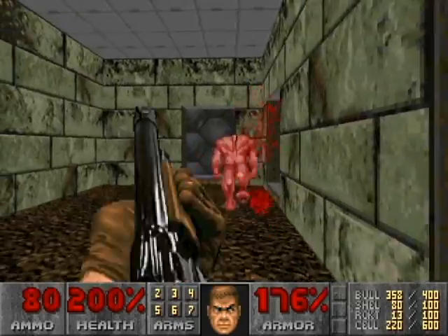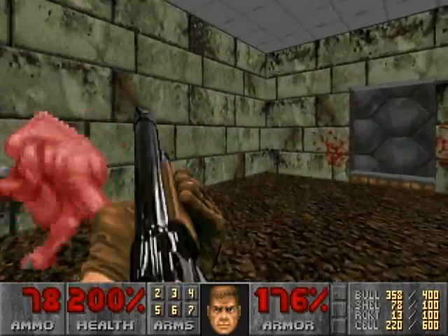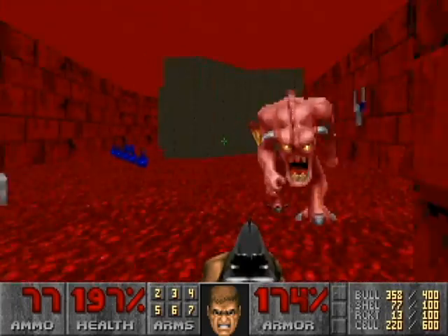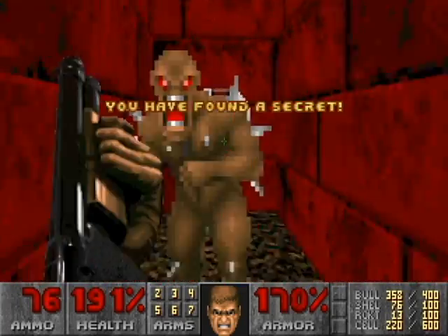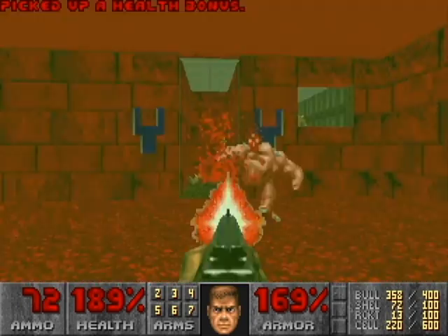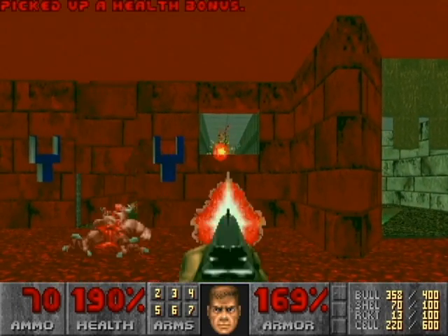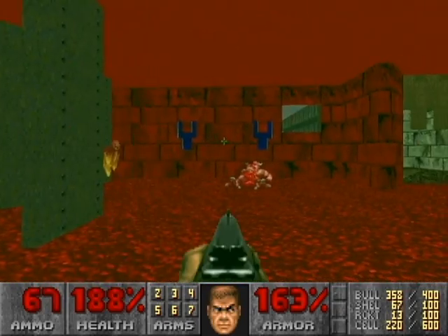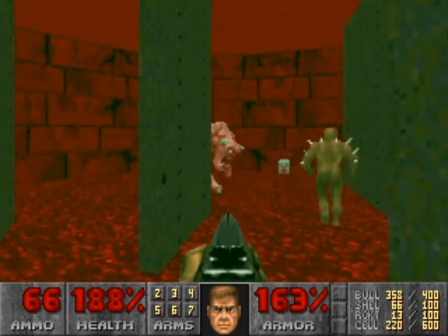Why did I pull out the fist? I don't know — thought I had already grabbed a Berserk or something. Run across the little poison pool. Do you see that imp up there, and where that window is? He is actually — that area is actually a secret, and so is that area back there by those symbols.